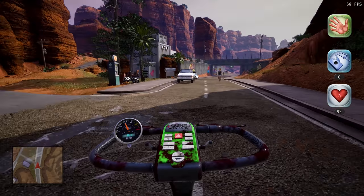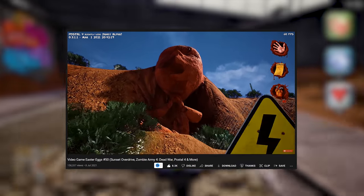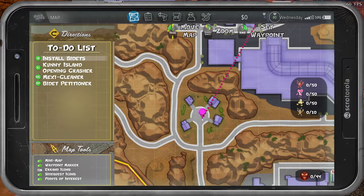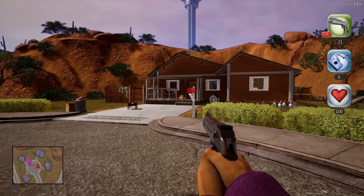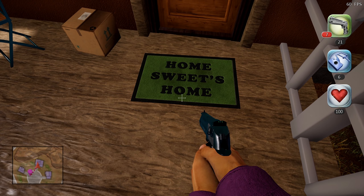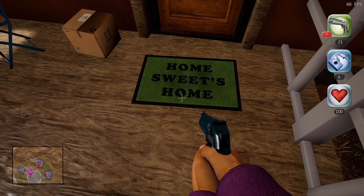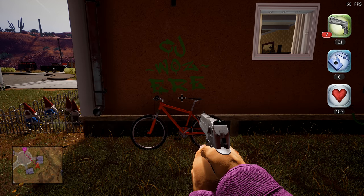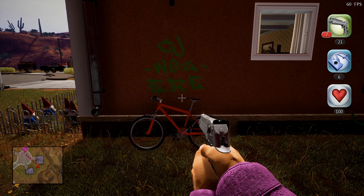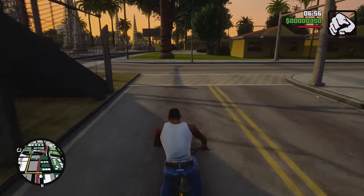We have covered some Postal 4 easter eggs before, with the most recent being episode 50 where we found a cliff face shaped like a baby. The first Postal 4 easter egg for today's video references one of the best games ever made. At this location on the map you can find a house with a welcome mat that references Sweet from Grand Theft Auto San Andreas. Round the corner you can find graffiti that says 'CJ was here,' referencing Carl Johnson, the main character of San Andreas. And if you still need convincing, the graffiti is above a BMX bike, which CJ used to escape the Ballers early on in the game.